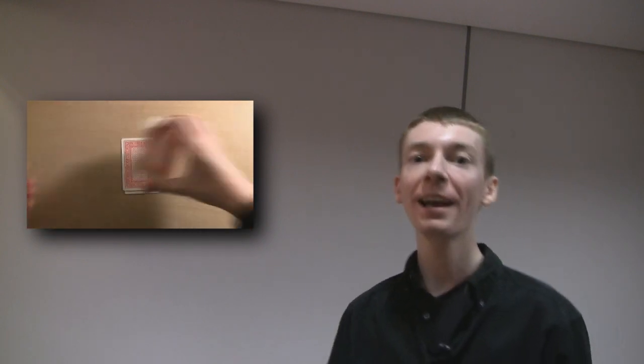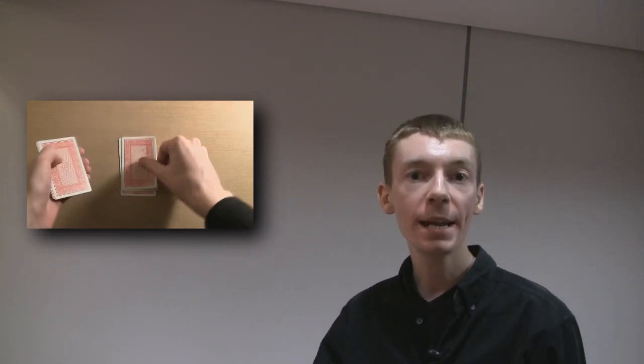Now you spell out 'of': O-F. Put the pack on top. And finally, you spell out the suit — so Clubs: C-L-U-B-S. Put the pack on top. Now we're going to find out if they were telling the truth by spelling 'truth': T-R-U-T-H. And the final card was their chosen card.